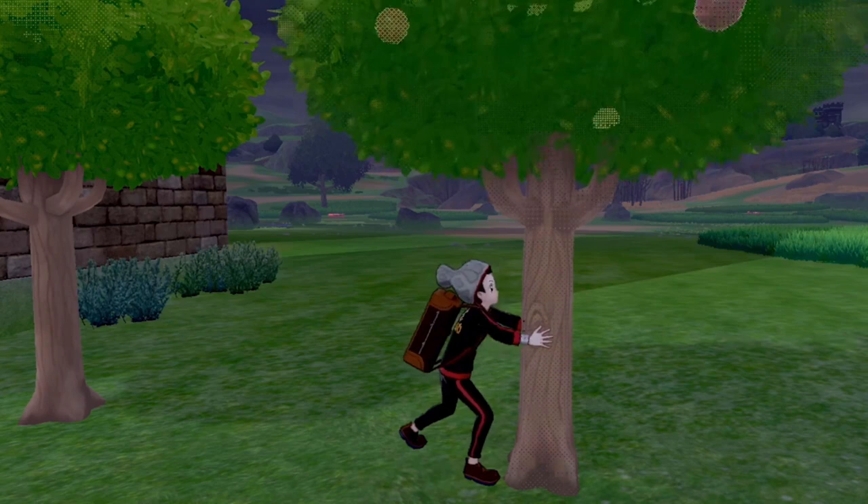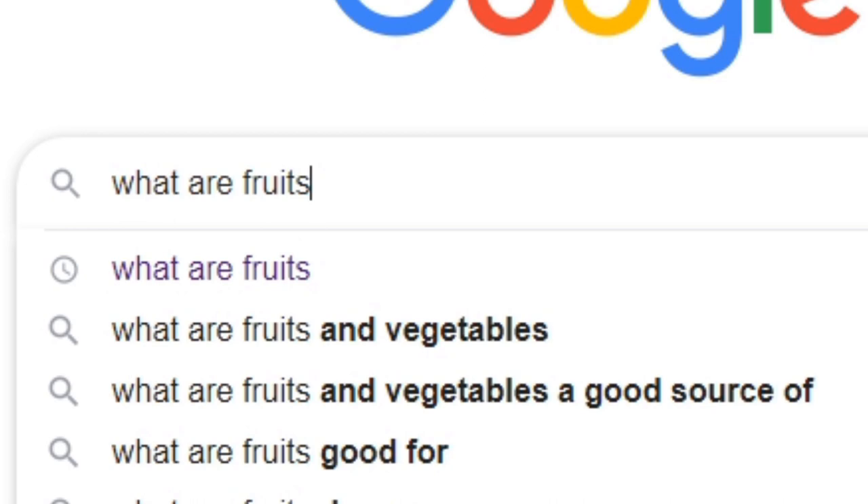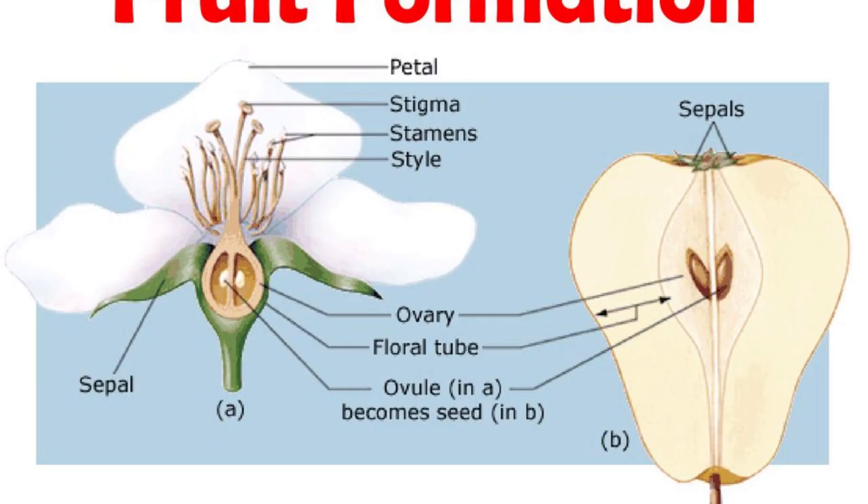Let's start right from the beginning. What is a fruit? Well, in biology or botany, it would be described as the ripened ovary of the flower enclosing the seeds. Fruit are great because they protect the seeds and aid in their dispersal.